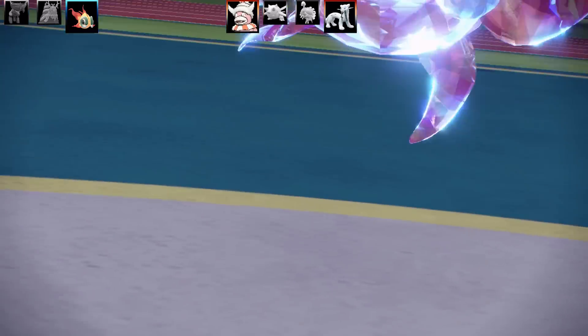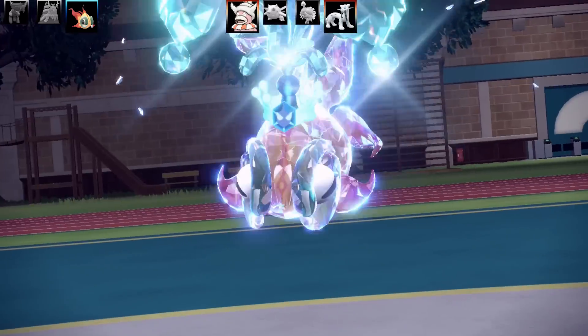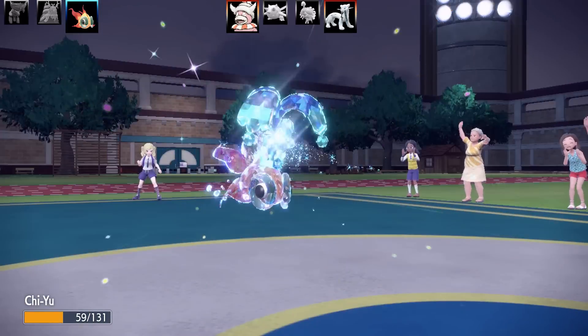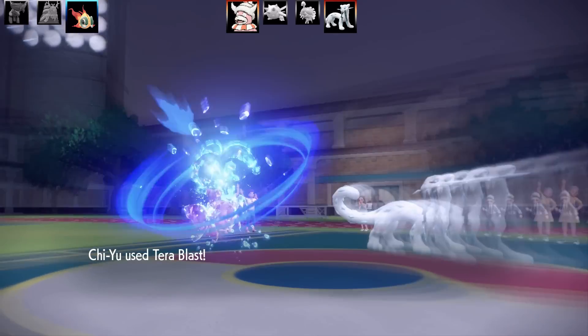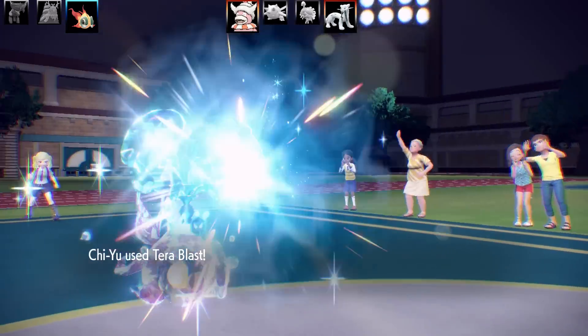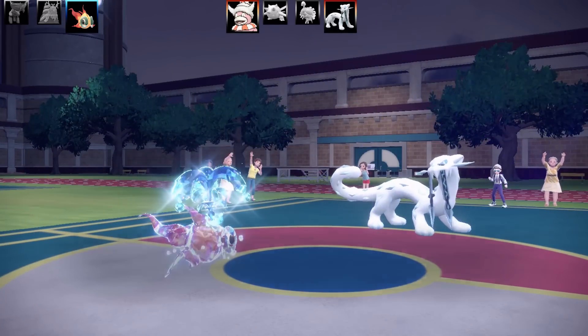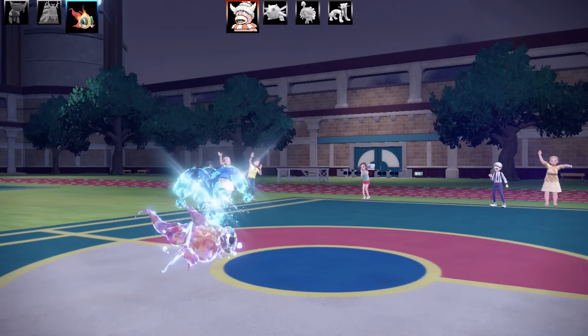On my Chi-Yu I've got Tera Blast, Psychic, Fire Blast, and Dark Pulse with a Water Tera type. I found this worked very nicely for getting around moves - when Palafin came in and went for a priority Water type move, I changed to Water Tera, got around it, and one-shot it. Tera Blast is like Hidden Power, very useful.